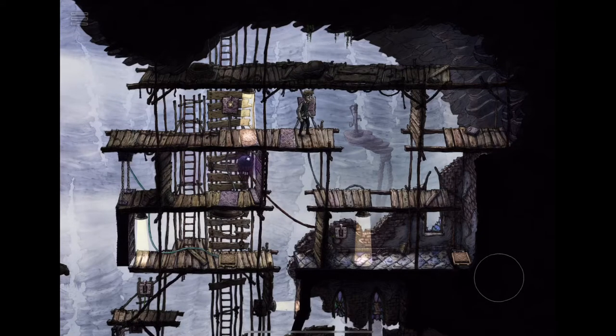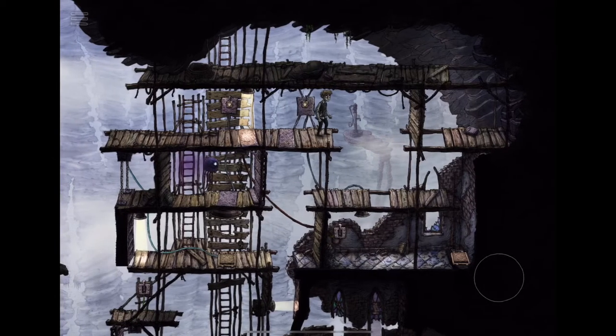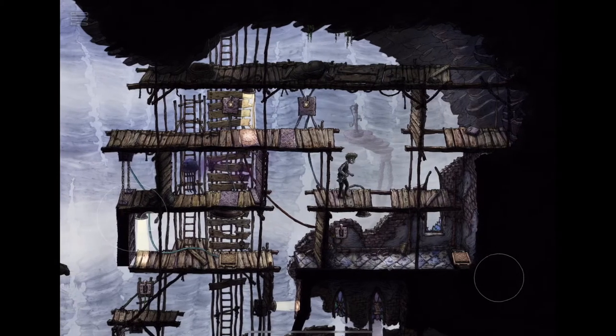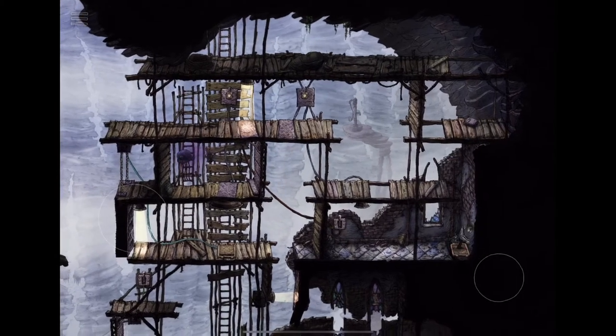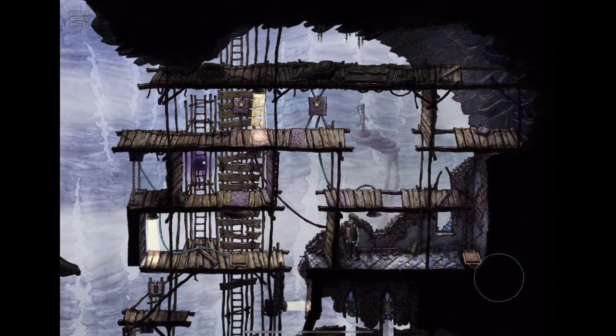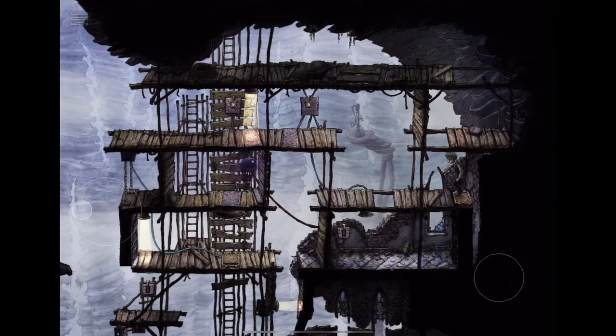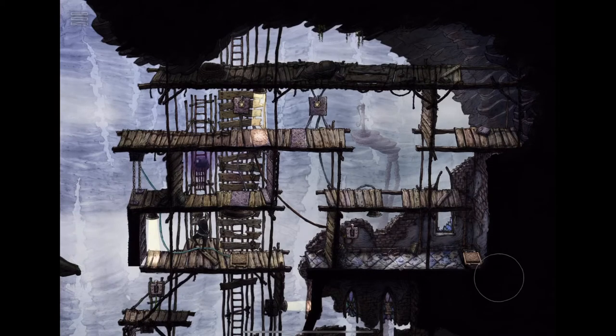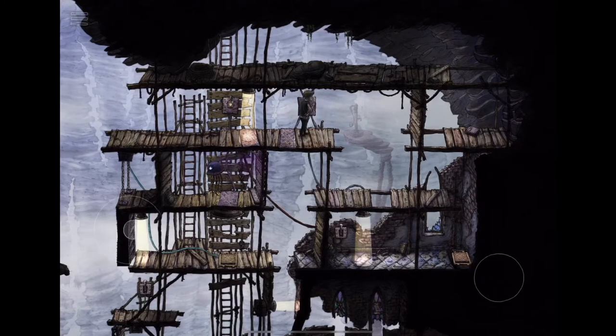That does that. Light in the bottom right, and there's a lever there. Oh, that must protect me from the zombie. Let's see what that lever does first.